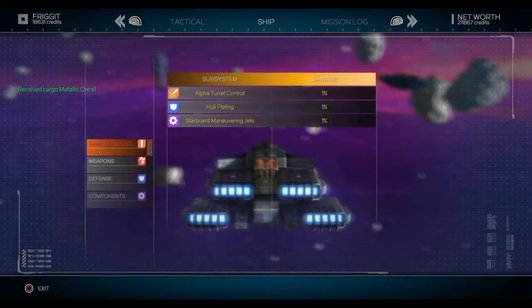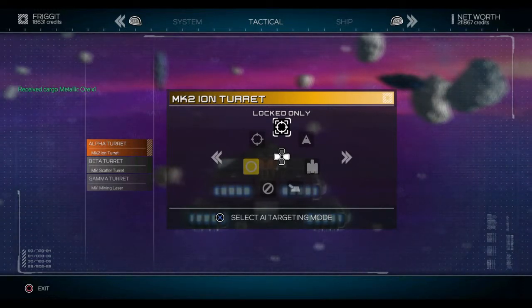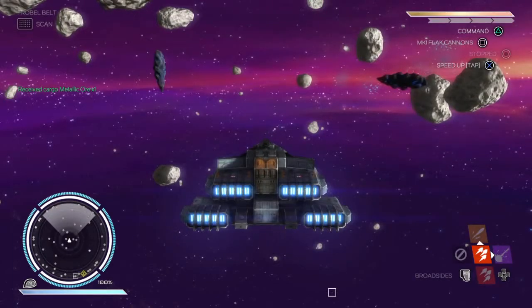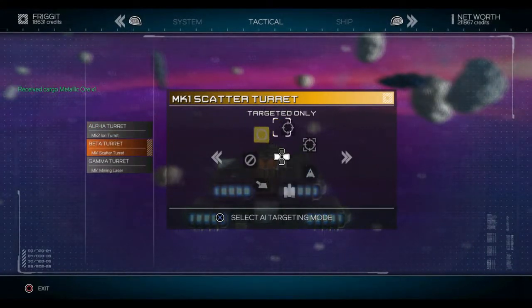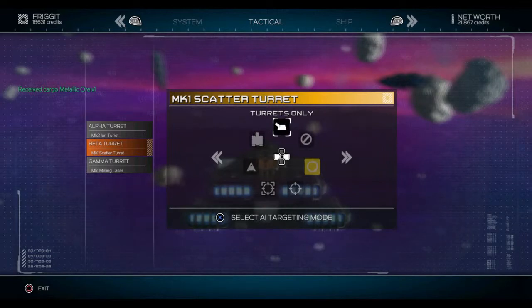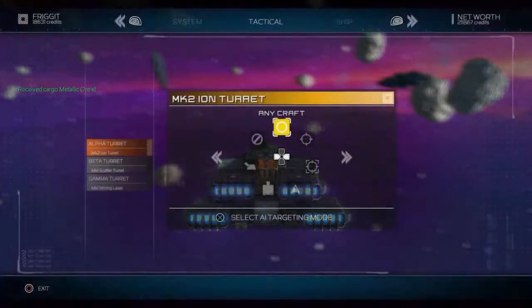Something I didn't touch on — all the turrets, unless you're actually controlling them, will auto-fire. These are the settings for them. You can tell them to only fire on things you've locked on. I haven't found this very useful so far, but I'm sure it will come in handy later. For example, if you're in a battle and getting trounced by fighters, maybe switch the scatter turret to only fire at fighters — it's a very fast-firing turret.